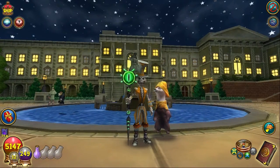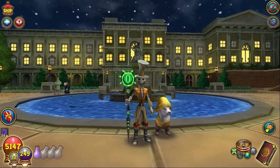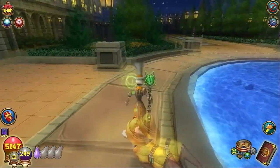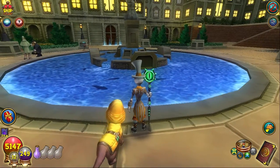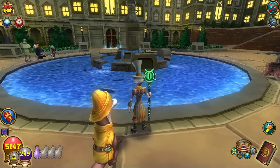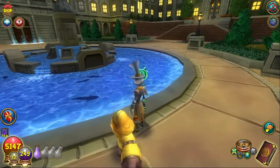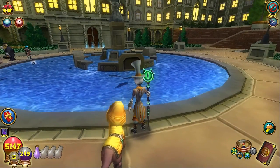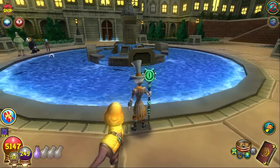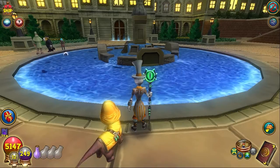Hey, what's up gamers, this is Skella Mystic. Welcome to a special edition of fishing tips, which is in the test round. Today we're at Barkingham Palace and we're going to be talking about the fish fountain that's here. Notable fish in here are the Royal Grenard, which is a fire rare, and a Pit Bull Shark, which is an ice. There is also storm and balance fish in here, and I'm not quite sure what those fish are.